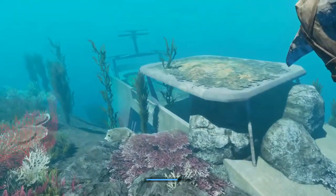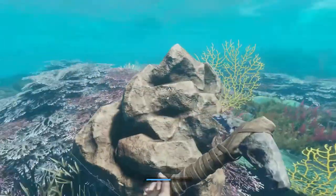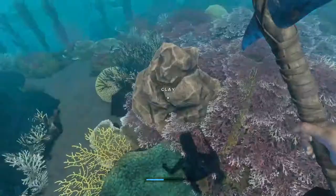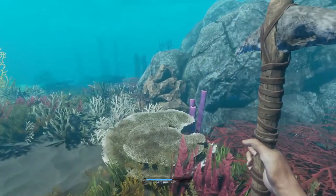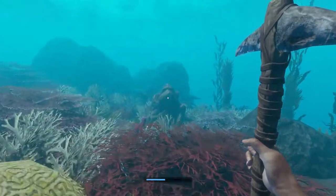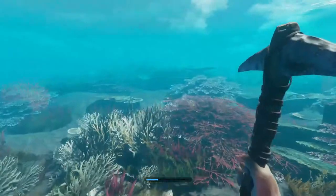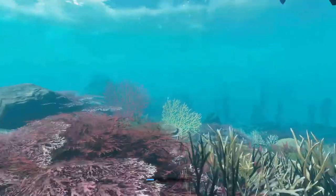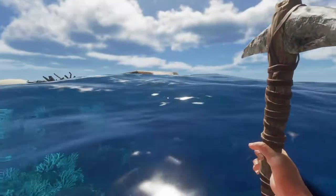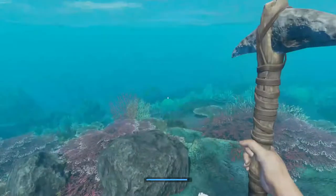There might be another one nearby — you tend to find they're together. There's the other one; they usually come at least two together. You usually get between five and seven per island. Oh, there's another one there, and another one up there! You can see they're all clustered together within sort of 100 yards of each other — and there's another one here as well.